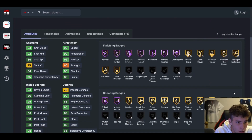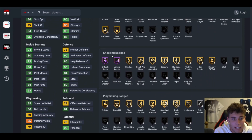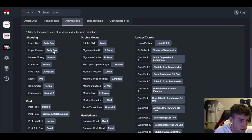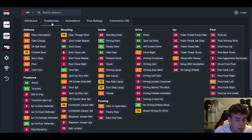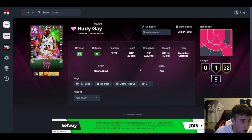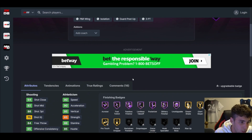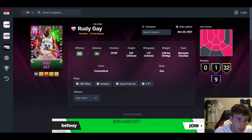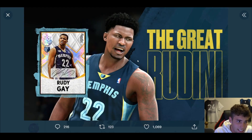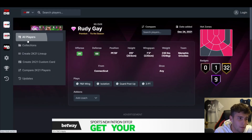The last Rudy we saw was absolutely incredible — he shouldn't have been that good. Animation-wise was great, release-wise was great, quick dribble style was incredible, Scotty behind the back. When you think of Rudy you think of cheese, but you don't think of him being that good stat and badge-wise. If you don't think this Rudy, especially on current gen where he was way better than next gen, is going to be a top small forward, you're just wrong.